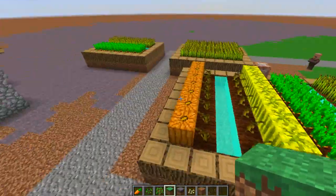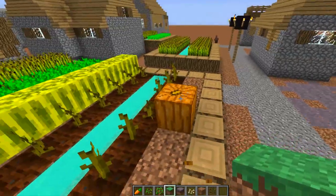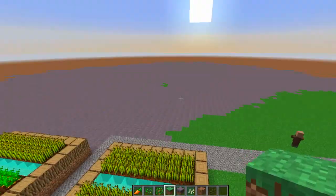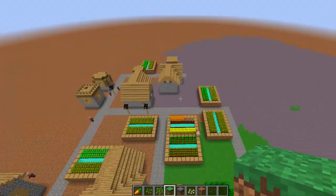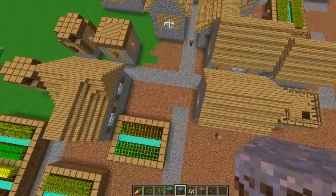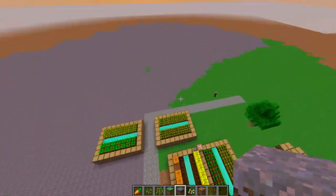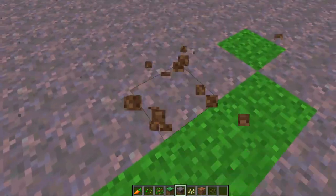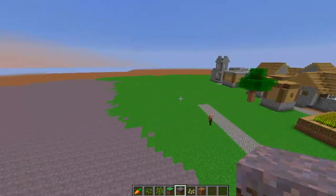Everything is growing — absolutely everything. Let's destroy these and see how fast they grow back. Whoa, just look how fast that grows — that is just amazing. Look, the whole village is nearly green! This is just mad — that is absolutely bonkers. It's so cool though. You can do so much here.